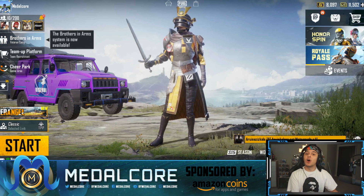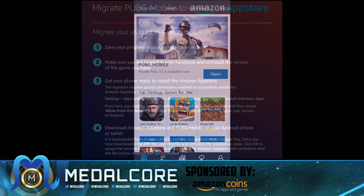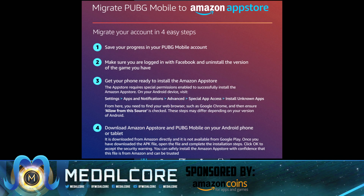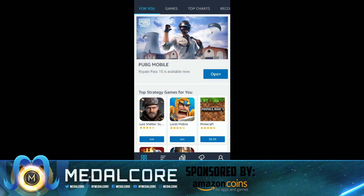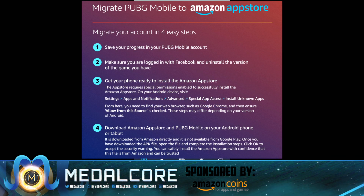Once you link your account, you can move on to the next steps. First, once you save your progress in a PUBG Mobile account, get the Amazon App Store — click the links in the description, follow the directions, and download it. Make sure you're logged in with Facebook or Twitter before you uninstall PUBG Mobile. When you install the Amazon App Store, give the app special permissions as shown in the image. Then download the Amazon App Store, search up PUBG Mobile, download it, and install the brand new PUBG Mobile through the Amazon App Store onto your device.